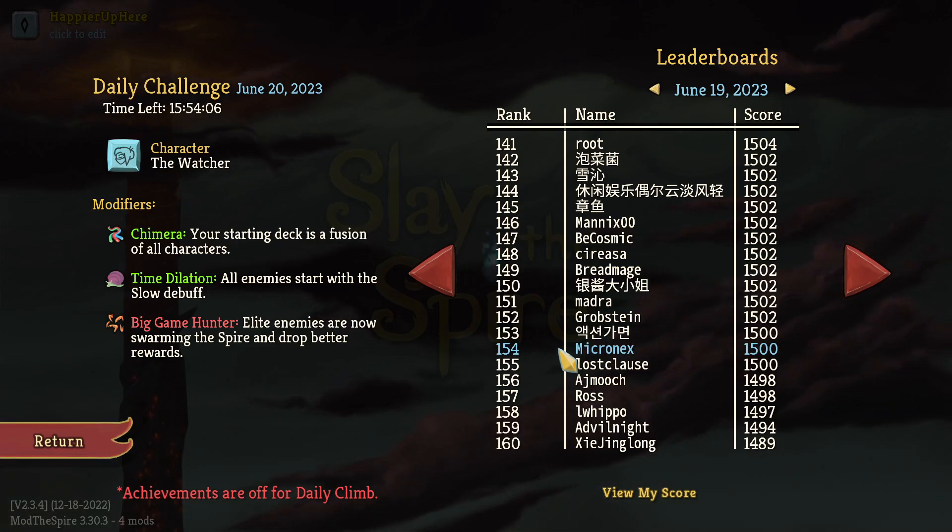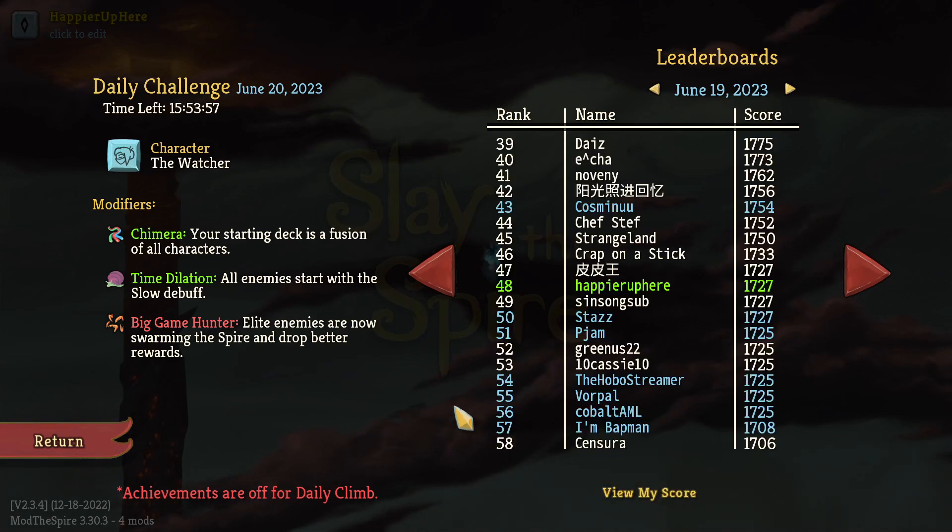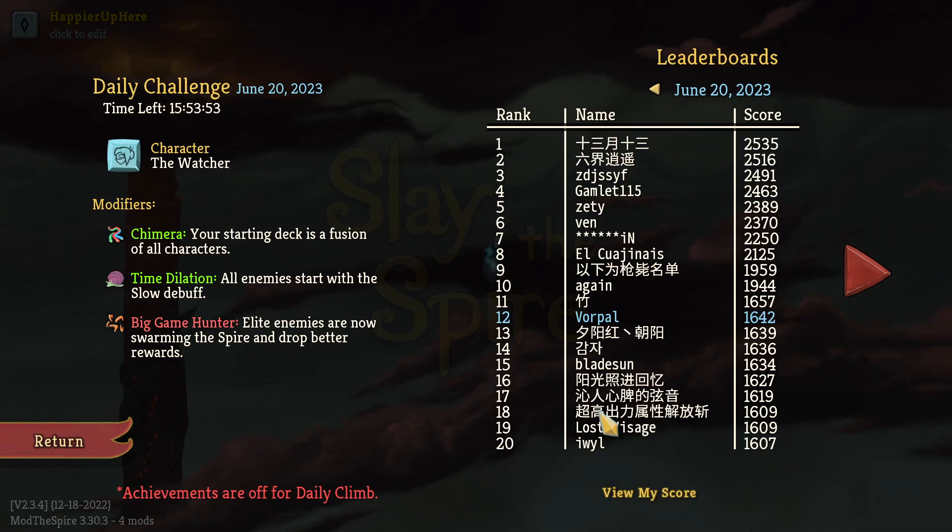Micronex also took Orange Pellets and used the Flex Potion together with Orange Pellets for scaling against the Act 3 boss. But yeah, yesterday was a lot of fun — a Hoarder run with a lot of opportunity for high scores. Let me know what you did today in the comments. Thanks for watching, bye!